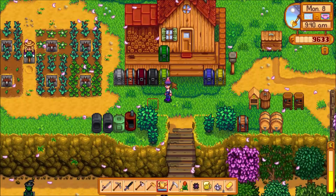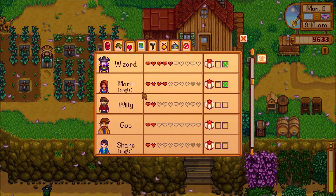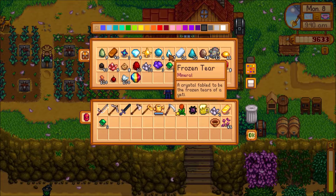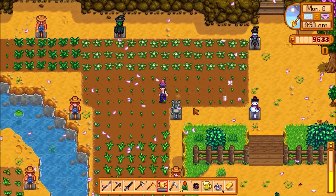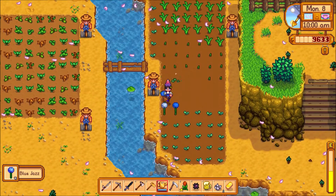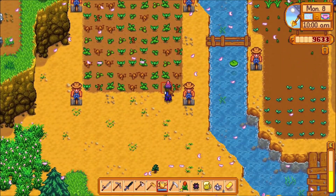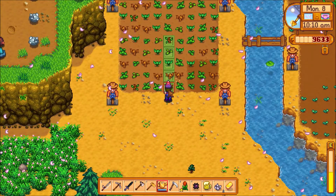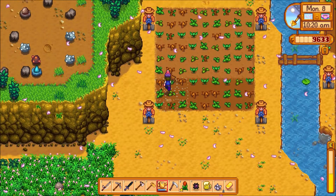I'm going to grab some emeralds for Penny. Do we have any frozen tears? Yeah, we do. We'll go grab 18 crops of some sort — we'll figure that out. Let's water this. Progress is being made, which is good — this is what we want.